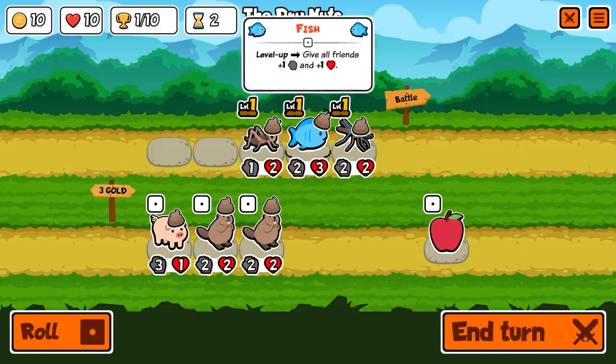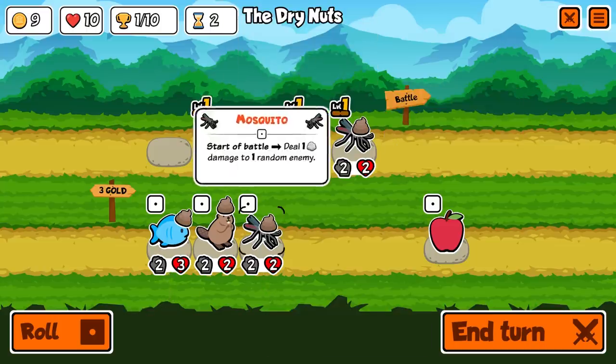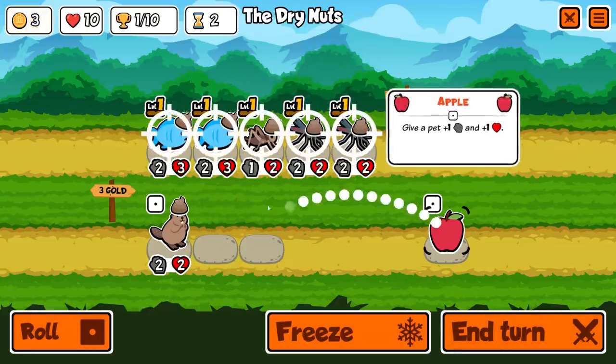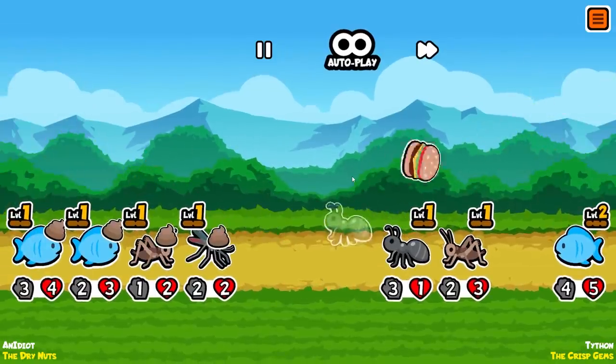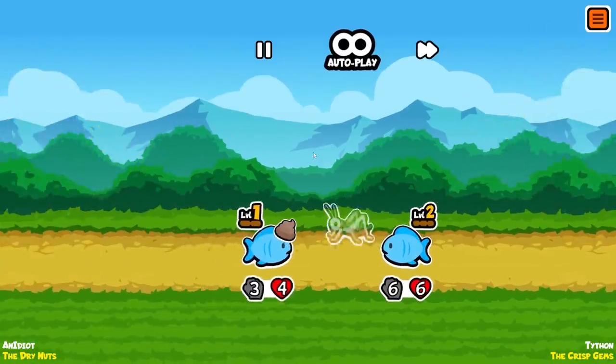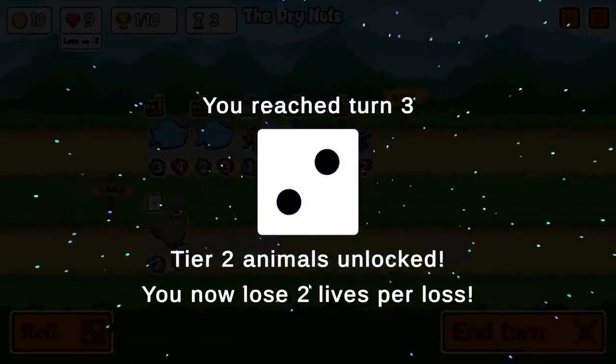We don't really have anything I can stack, so we're just going to roll and hope for something we can. We're going to put down a mosquito and a fish, then give an apple to the fish because I don't want to waste any money. They're going with only four units — so maybe they know something I don't. That's actually a 6-6 fish, which I didn't realize, so that annihilated us.